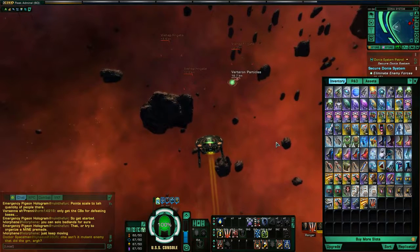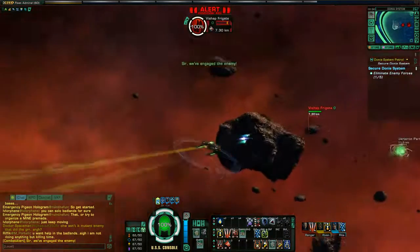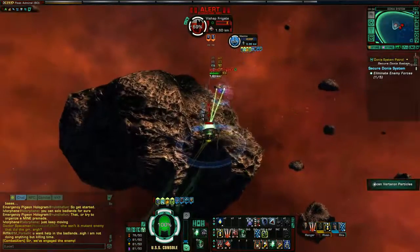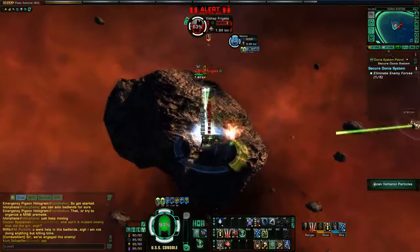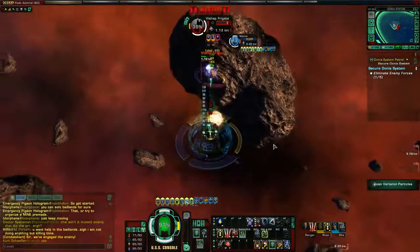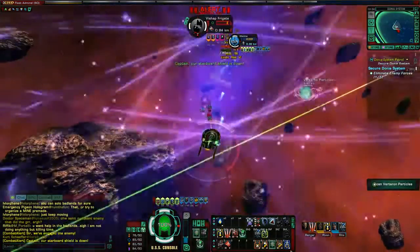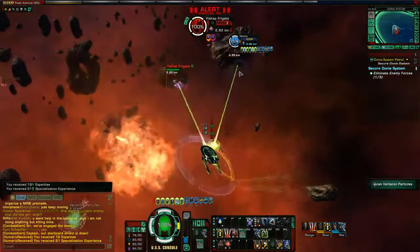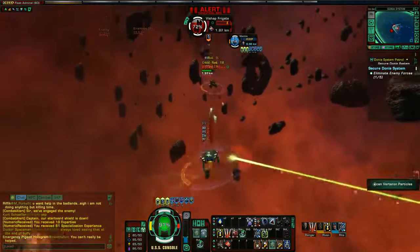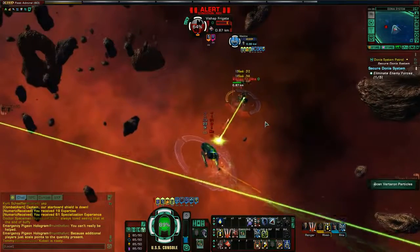So with a cannon setup — dual heavy cannons up front along with a torpedo, and a turret in the rear — when I'm facing towards the enemy, my rear weapon and my cannons will all be firing on that enemy. Cannons are very popular on things like Birds of Prey or maneuverable escort-type ships from any faction. You can see my turret is shooting those little pea-shooter shots even though I'm facing towards them — that's the nice thing about turrets, they have that 360-degree arc.